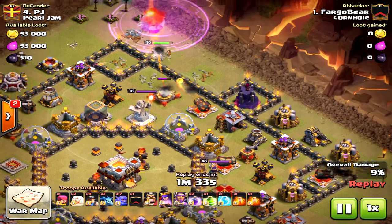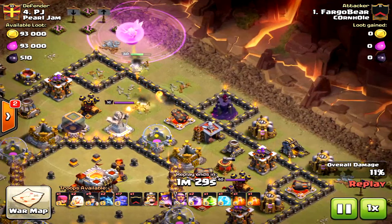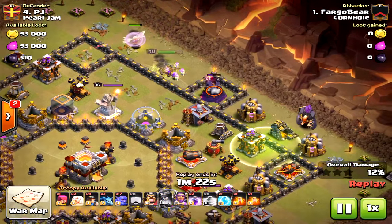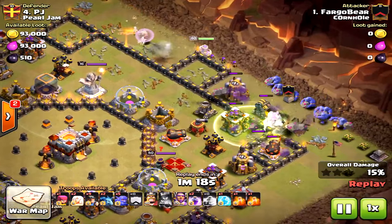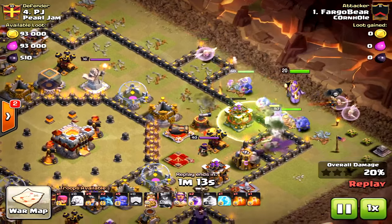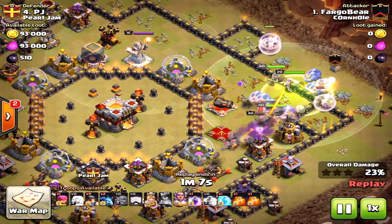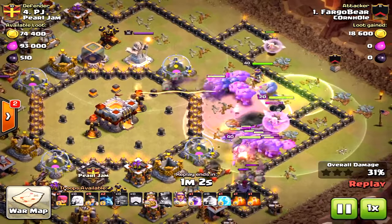The air mine took out a healer and already he's at a disadvantage. I would have brought in wall breakers right now for the queen to go into the core and create the funnel, but he did not choose to do that. Even if he had, the queen would have been alone and he would have used at least another rage on her. Bringing in the bowlers on the other side — a bowler-miner attack — I think straight miners might have been better.